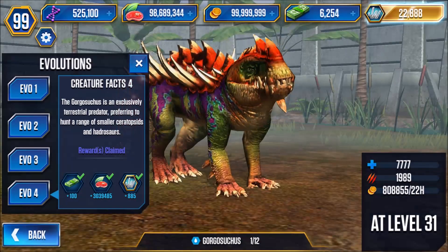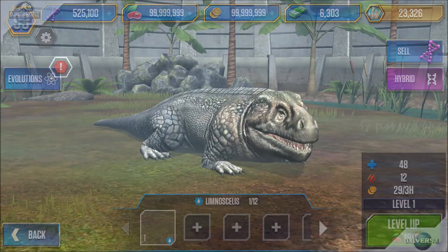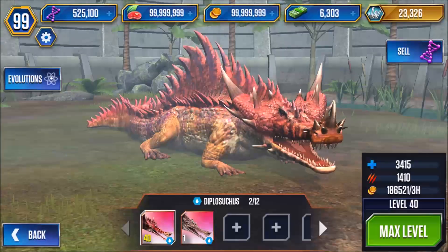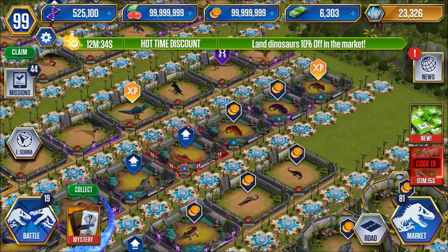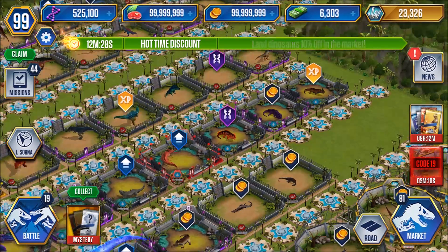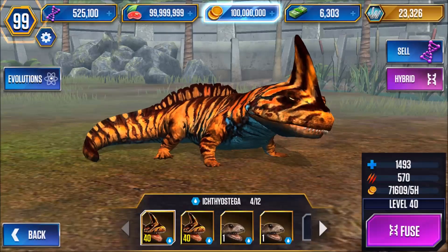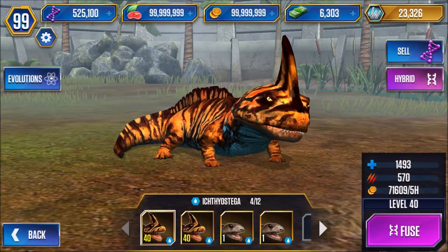I can claim some rewards. A level 1 Lymnosillus — that was like one of the first dinos you ever got. Level 40 and 10 Diplosuchus. Level 40 Diplocollus. Level 30 and 1 Coolosaurus. Level 40, 40, and two level 1s Ichthyostega.